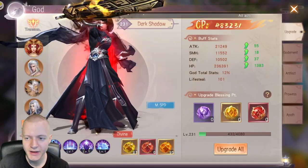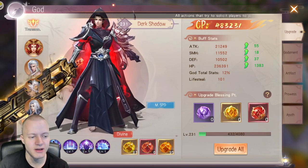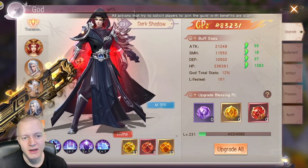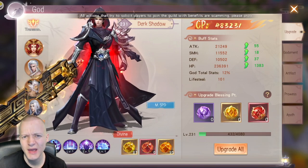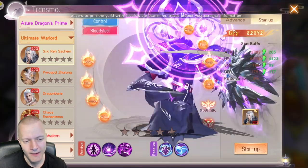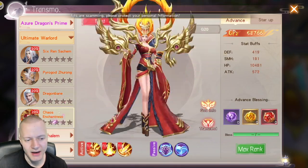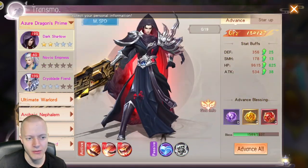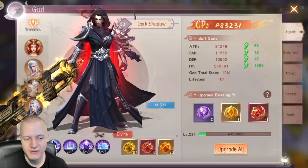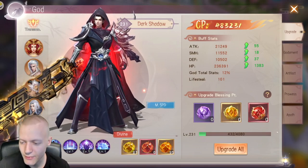For Gods, I recommend buying legendary gods if they're available as a top-up reward. You may get them free over time, but I'm not sure — I paid. The red gods can use red garments. The orange gods are what I use. You unlock more formation slots for these guys the higher level you are.